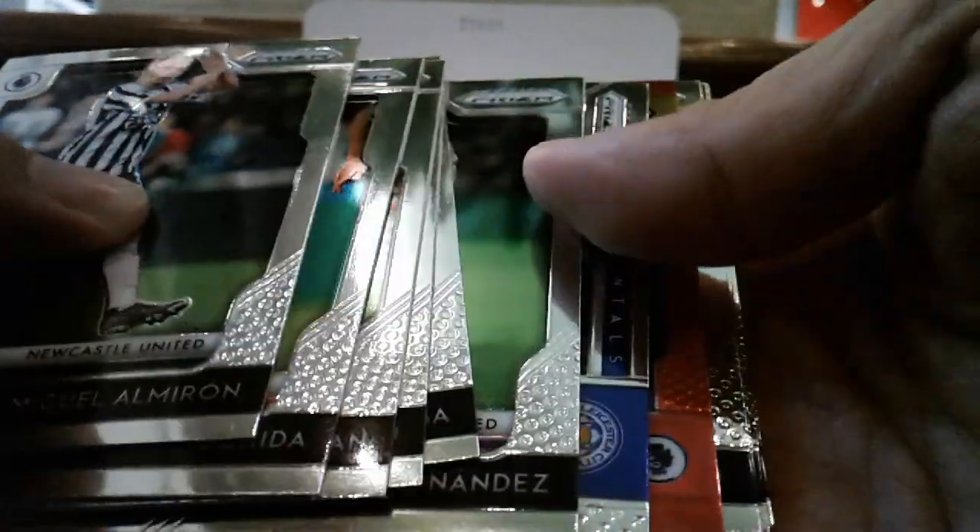Alright, let's get this box opening over and done with because the noise is just getting too overbearing. Let's get a Power Gold to end this box — I think the chances are very low. I'll be curious to see whether I'm getting close to completing the 300 base set. Maybe that's still not quite enough. Multi-color and a blue — both not really big hits. Newcastle and Crystal Palace. Last pack — how about another autograph here? Could this be another two-hit box? I don't think so.